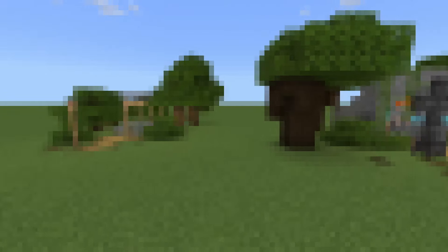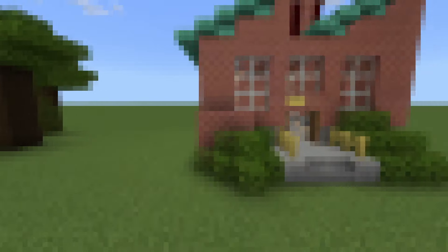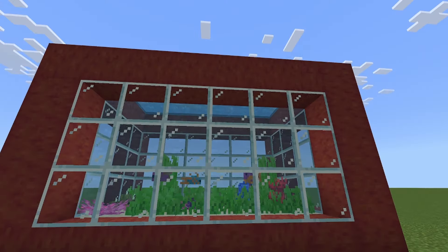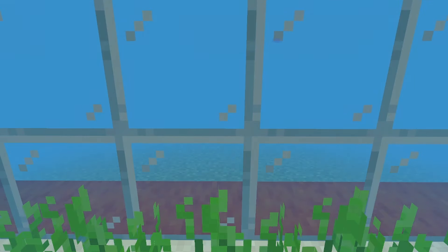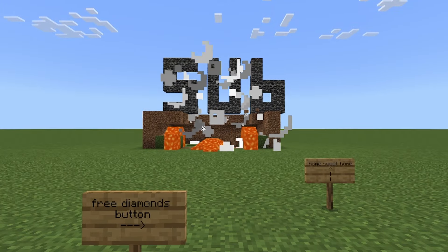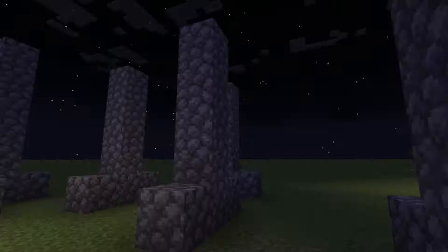Today I'll show you how to make free, easy, infinite generators that are early game friendly and perfect for setting up a new survival world. I'm going to show you an infinite water generator useful for builds like an aquarium, an infinite lava generator useful for redstone contraptions and pranks, and an infinite cobblestone generator useful for pretty much everything.